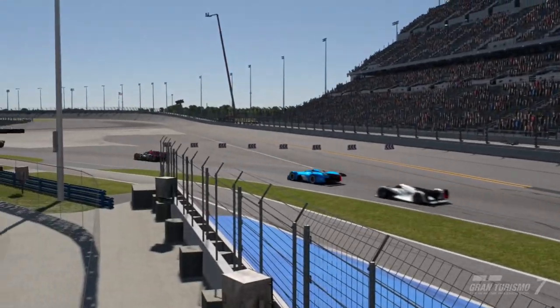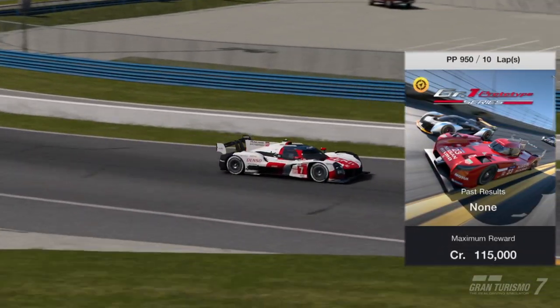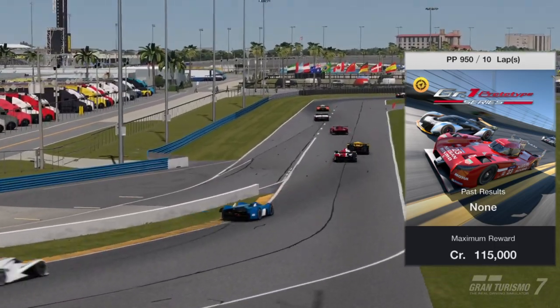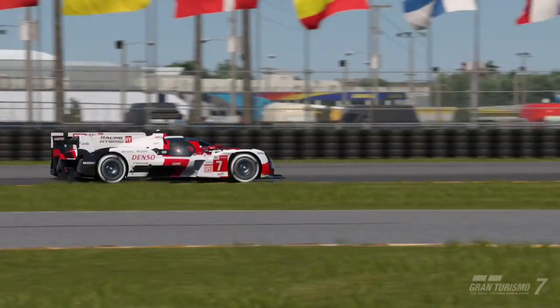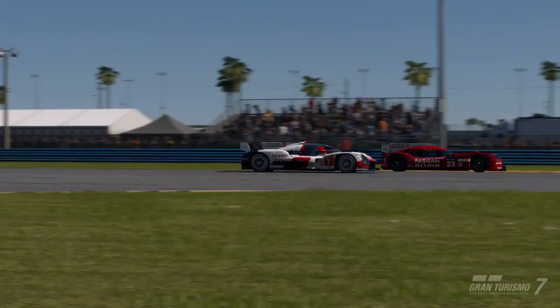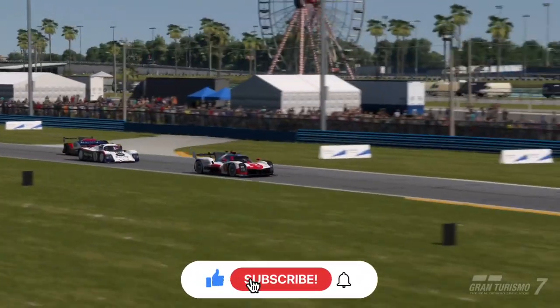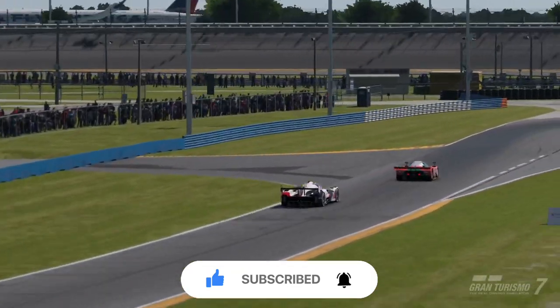Welcome to Daytona in these Group 1 prototypes. In this video I'm going to teach you everything you need to know to win the Group 1 series prototypes race — one of three Group 1 races to complete the menu book to earn yourself a six-star roulette ticket. I will be covering the strategies and car choices to win the other two races, so make sure you're subscribed for those and for more Gran Turismo 7 content.